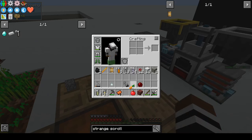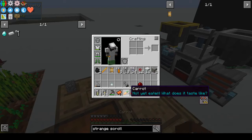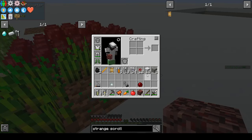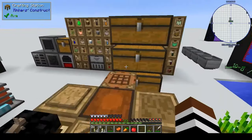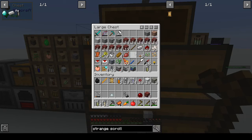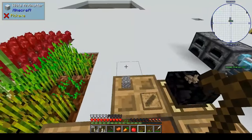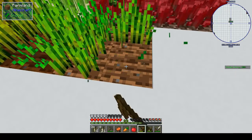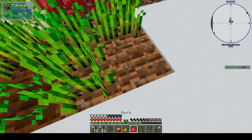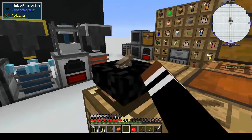Did it just give me a carrot? Because I've never grown a carrot - I think they just gave me a carrot. Where's my hoe? Do I have any more dirt? Let's take it out and plant the carrot. Of course it helps if we till the soil first. Yeah, I think it gave me a carrot.